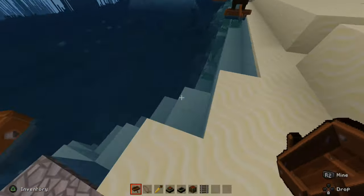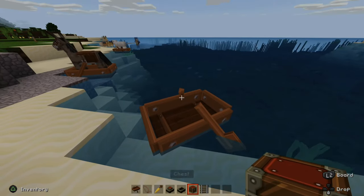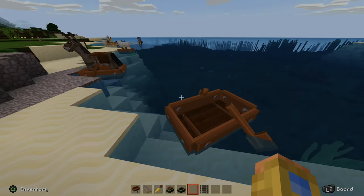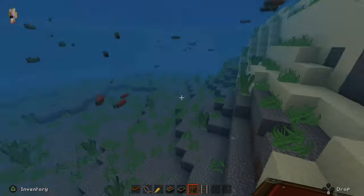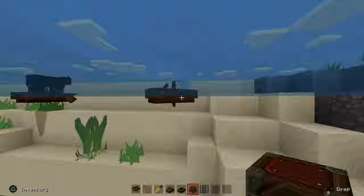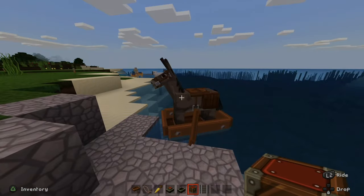You actually cannot just put a boat down and then place a chest in it, because if you do, the chest will just go through the boat. There's no way to do that. I believe on the Pocket Edition or with mods you can, but this is the easiest way to do it without any hacks or glitches.